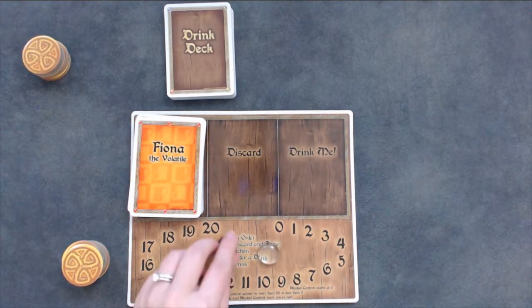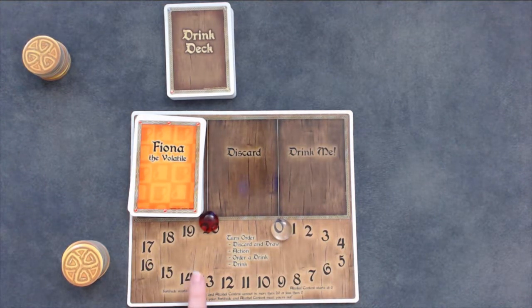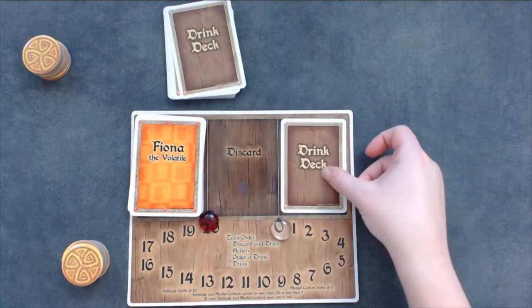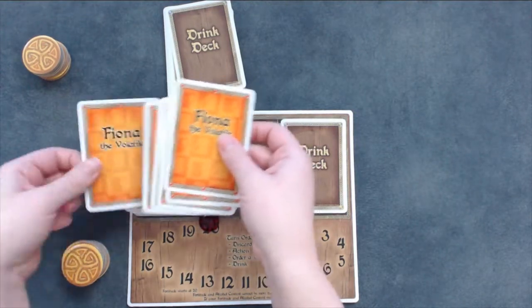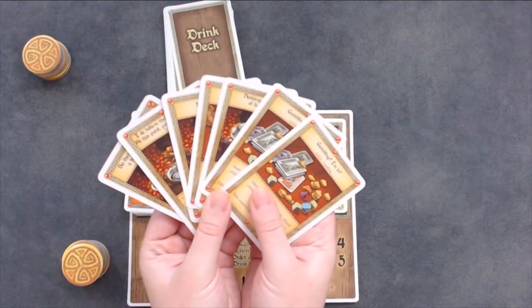Put the extra gold in a pile representing the inn. Place the red marker on the twenty on your player mat and the clear marker on the zero. The red marker represents your fortitude, and the clear marker represents your alcohol content. Take a card from the drink deck and place it face down on the drink new space on your player mat. Do not look at this card yet. Draw seven cards from your player deck to form your hand. Choose a player to go first. Now you are ready to play.